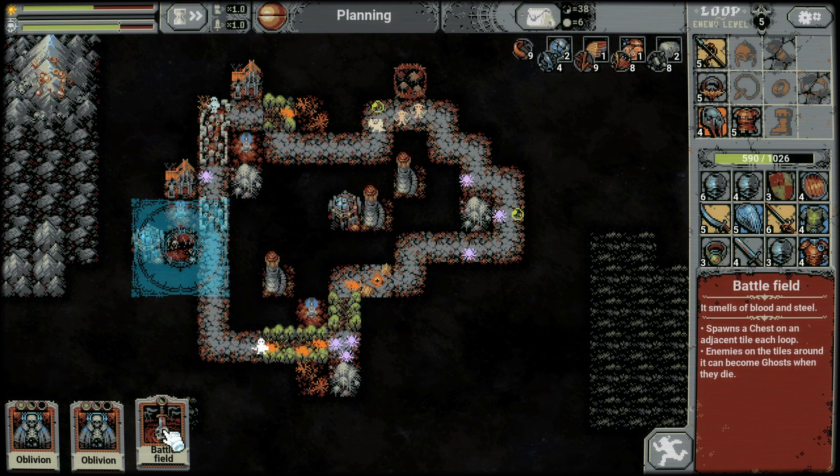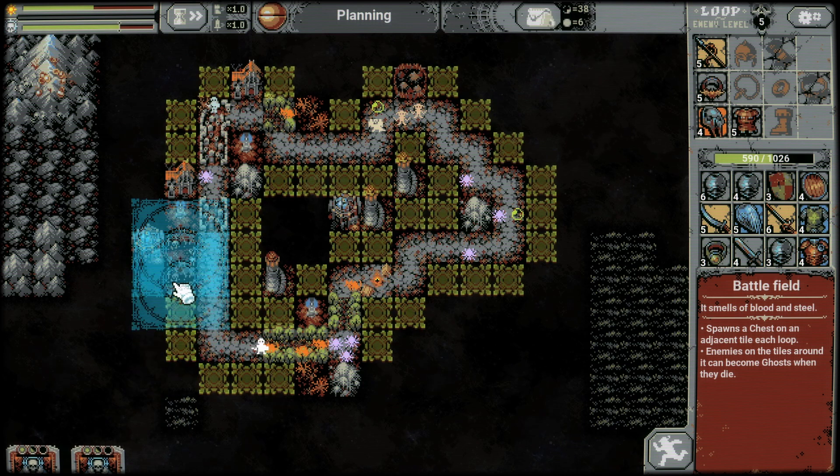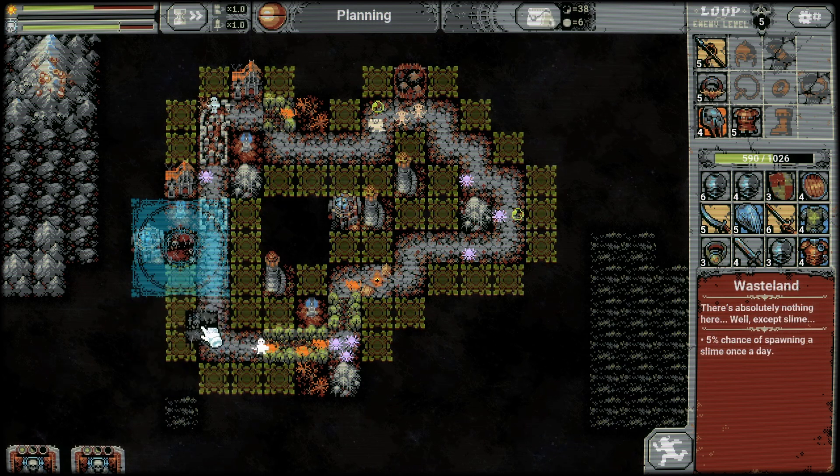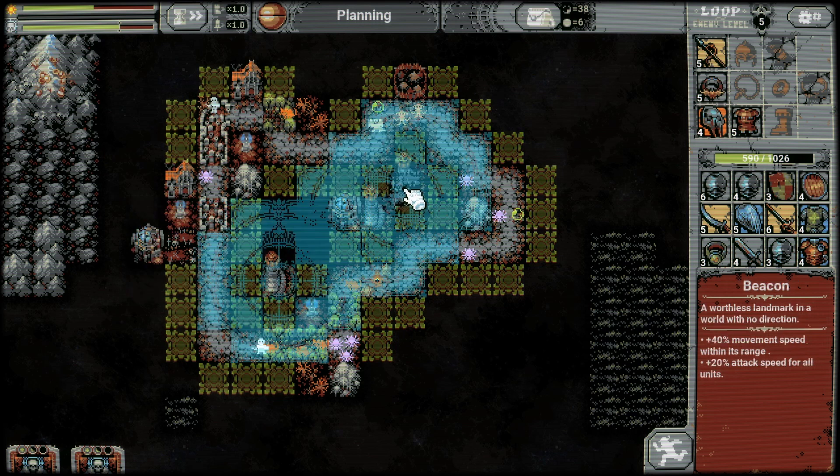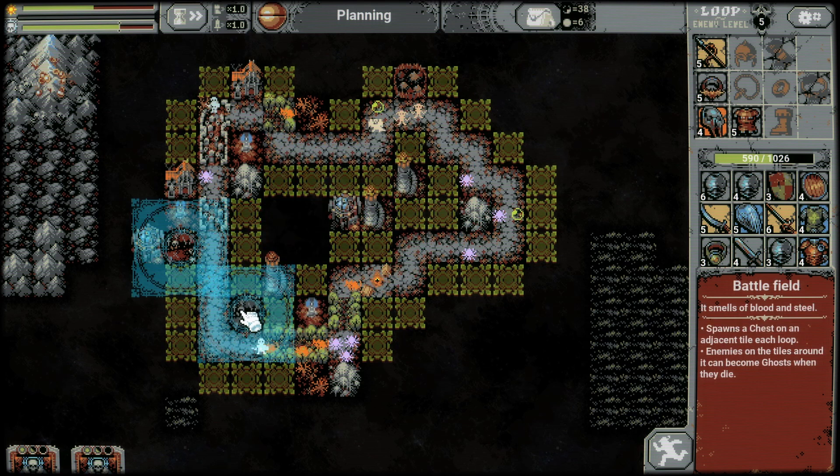Battlefield spawns a chest on the adjacent tile each loop. Enemies on the tile around it can become ghost when they die. I want a chest over here.